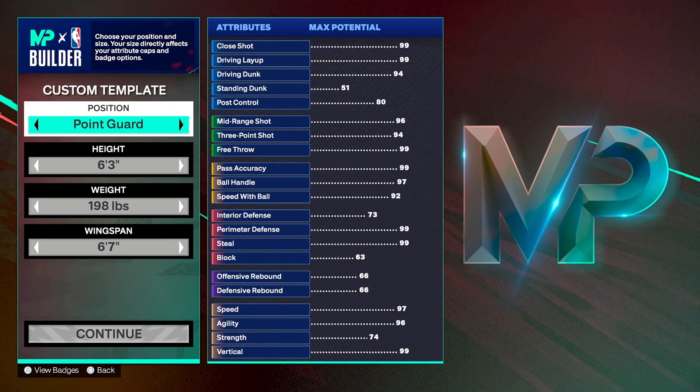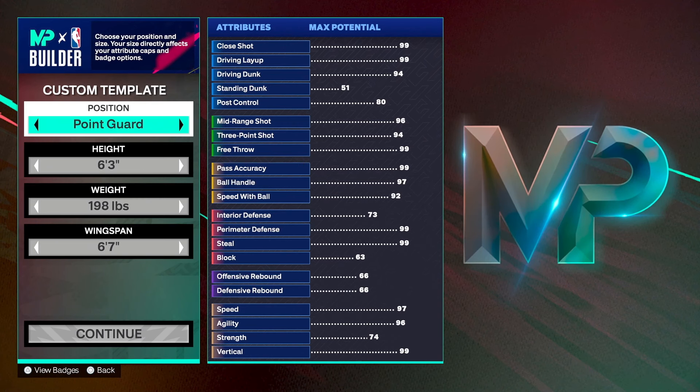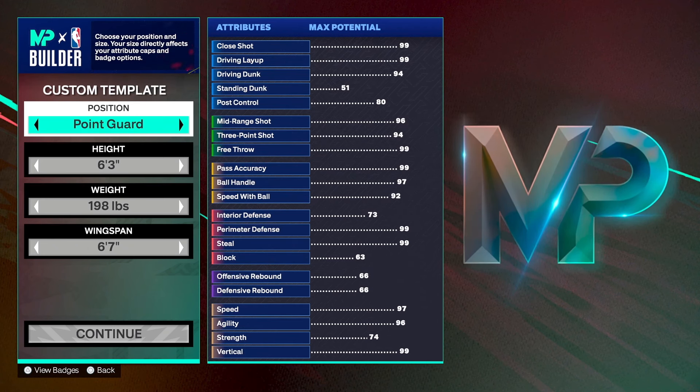Let's get into the builder. I'm making a center build that will pretty much lock down the paint, and I'm going to build it in a way where cap breakers make it even crazier. I'll lay it out and show you why I optimized things the way I did. Position: center.